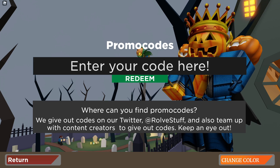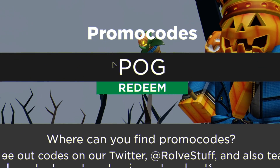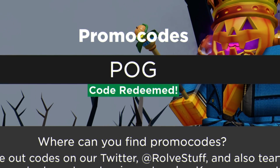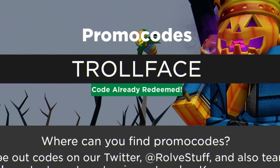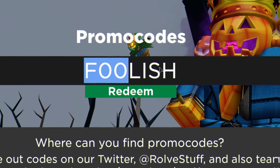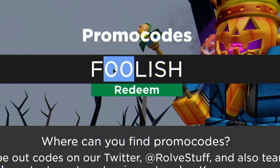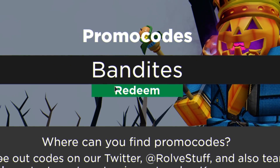The first code today is going to be 'pog' — redeem that code and it will give you 1,200 bucks, which is awesome. After that you've got 'controlface', which gives 10 bucks. Then you've got code 'foolish' — that's F, double-zero, L-I-S-H, so two zeros there — redeem that code. After that you've got the code 'bandite', so go ahead and redeem that one.